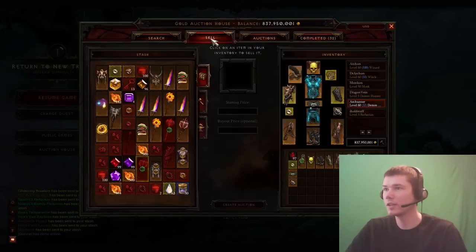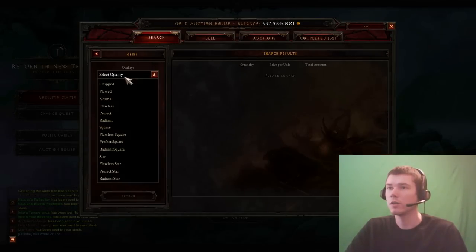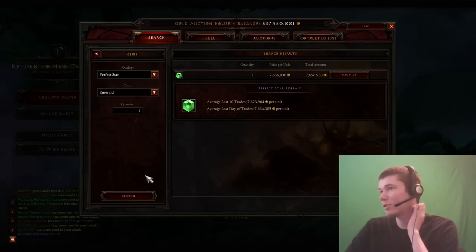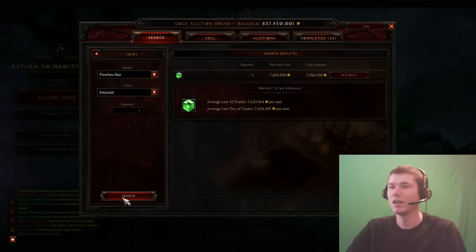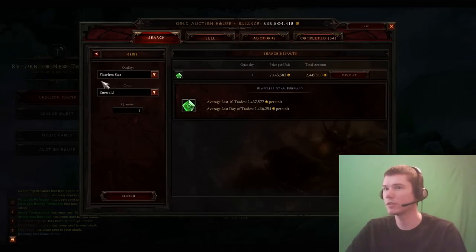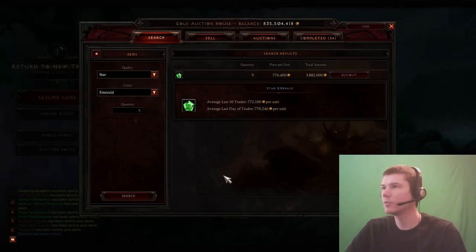Now we have about 8 mil to spend on gems. We have 5 sockets and then the weapon — we didn't get a socket on the helm. We can afford a flawless star emerald. We could splurge and go for a perfect star but then we'd have almost nothing left for the other gems. We'll go ahead and get the 80% crit damage gem for the weapon and then 5-star emeralds for the other slots — that'll be just under 4 mil so we have the budget. That should complete the set.